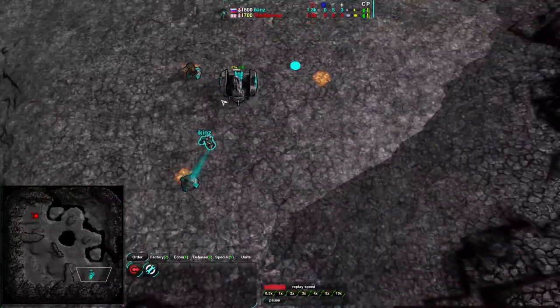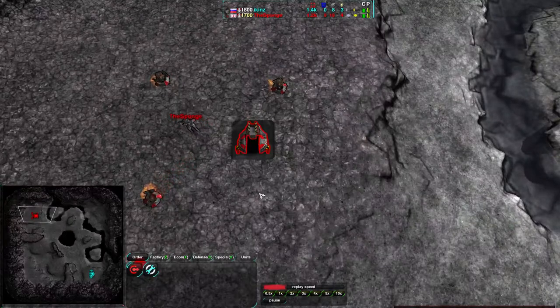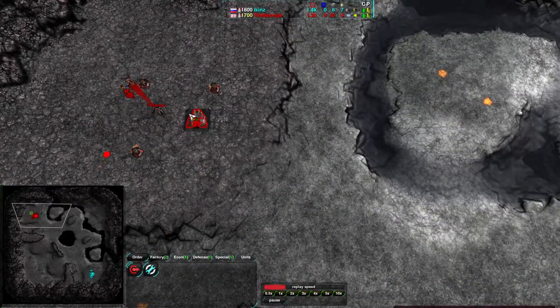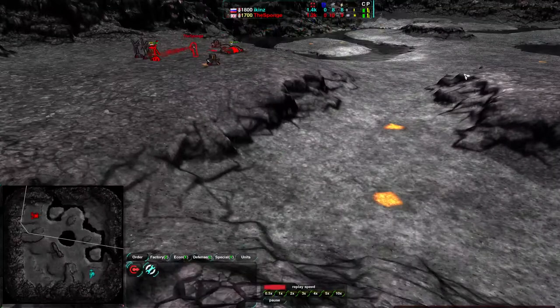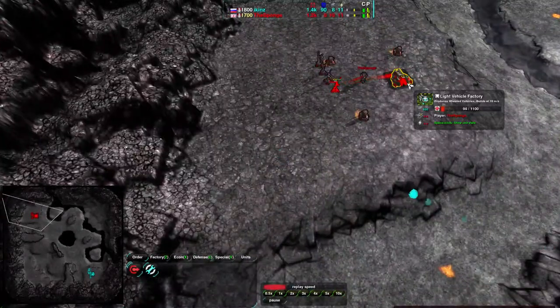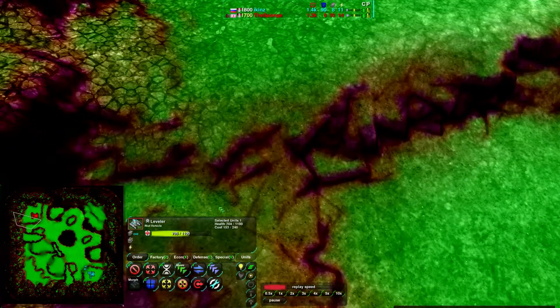So Ikins starting on the southeast corner of the map going for shields, while the Sponge starting on the northwest corner of the map going for vehicles. And on this map, despite its size, vehicles are actually rather difficult to use well. We'll see how the Sponge manages with them, but it's kind of tricky because vehicles cannot easily go along the sides of the base. They can't go up these walls here. They can kind of go along the sides here, so let's double check the pathing. Yeah, it can slowly go along the sides here, but it's really kind of tricky.